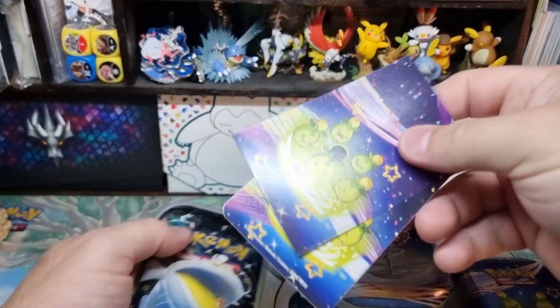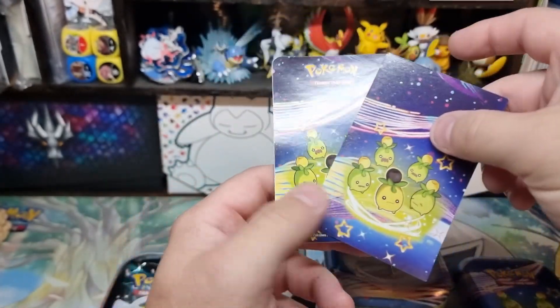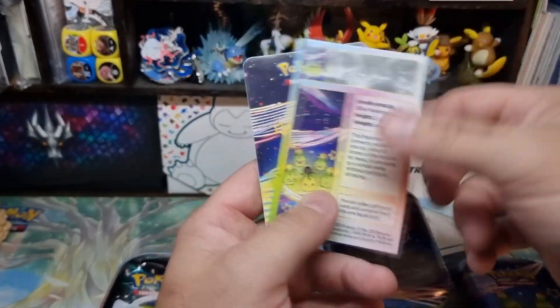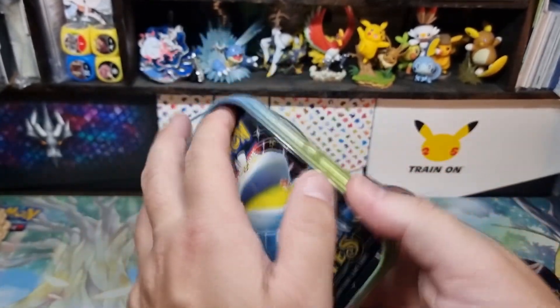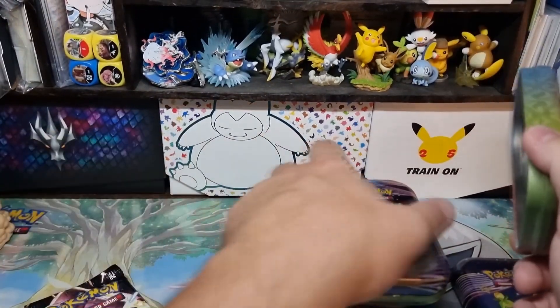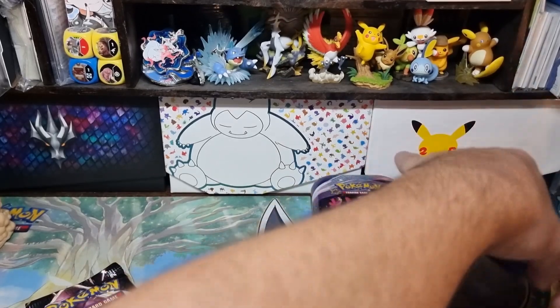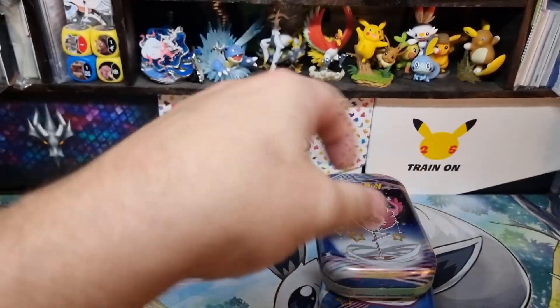In these we get a sticker and a little log profile card. The tins are kind of pointless - they just made a two pack blister with a sticker, it would probably be a bit better because I wouldn't have to feel bad for throwing these tins out. I'll probably give them to my sister, she'll probably use them for something.